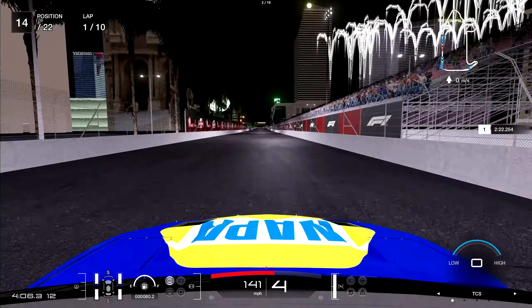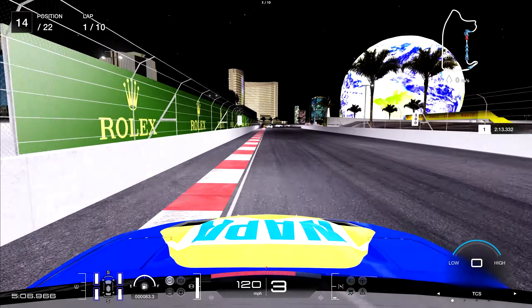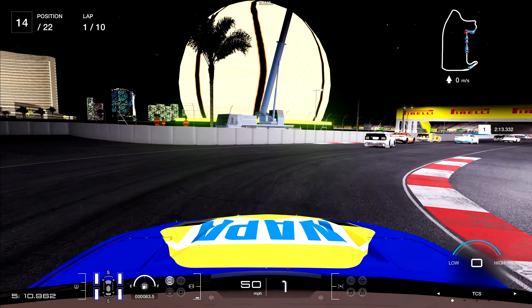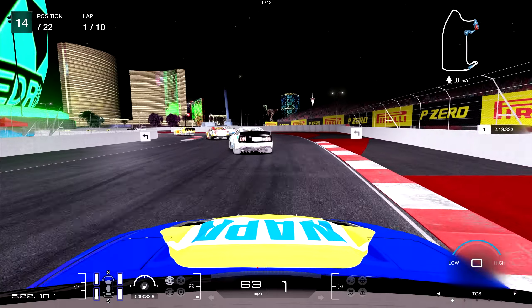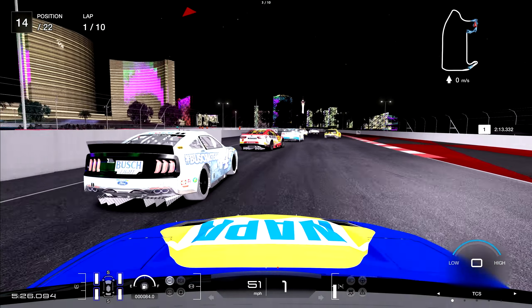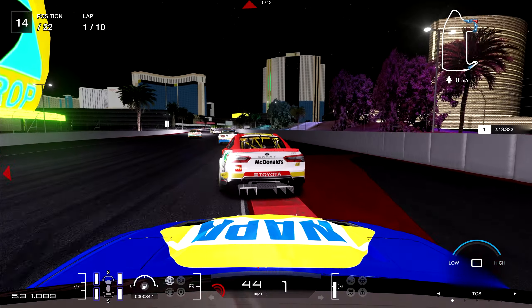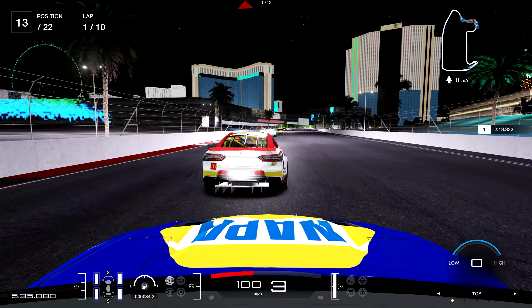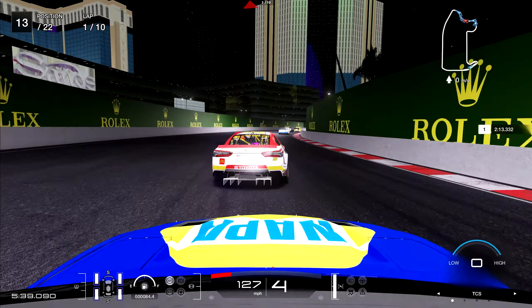We've got some work to do, running down the cars in front. With the UI I'm using, everything works except the lap counter — ignore it on the top left and look at the center top of the screen instead. It's actually lap 3 of 10. I'm using a Gran Turismo UI in iRacing and I think it personally looks fantastic. We're on the outside of Kevin Harvick, soon to be Josh Berry, then right to the back of one of the Bubba Wallace cars — that beautiful McDonald's machine.